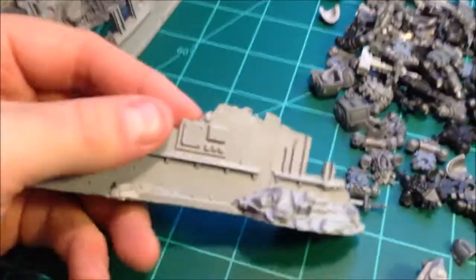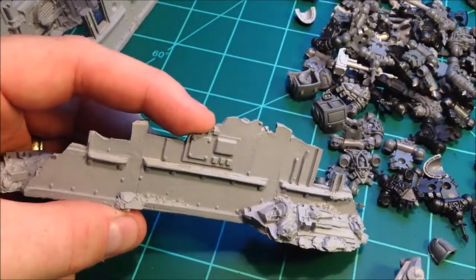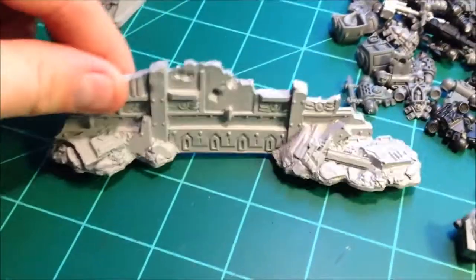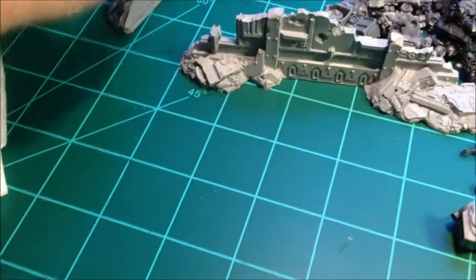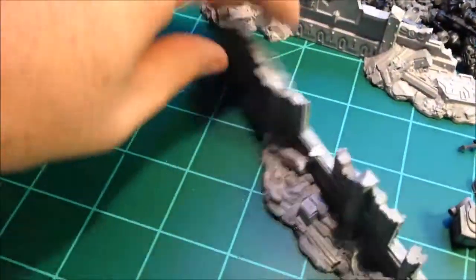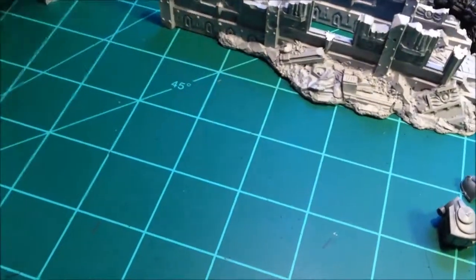The other thing I got as far as terrain — take a look. I think these are Forge World, correct me if I'm wrong. Maybe they're just Games Workshop, but they are resin. Just nice big old heaping chunks of resin barricades slash debris. I mean you got an Aquila there. You got a statue that's falling over. Those are really sweet.